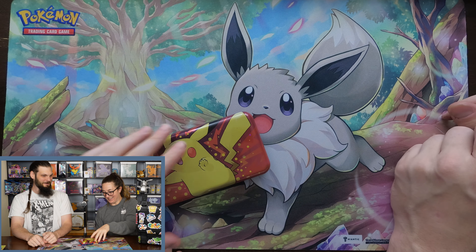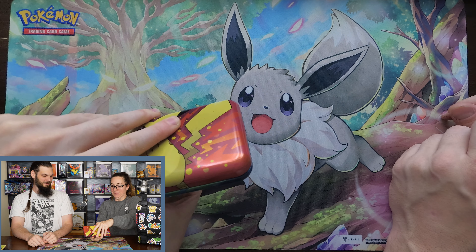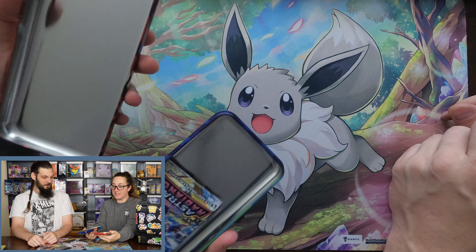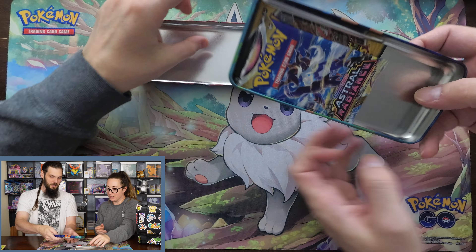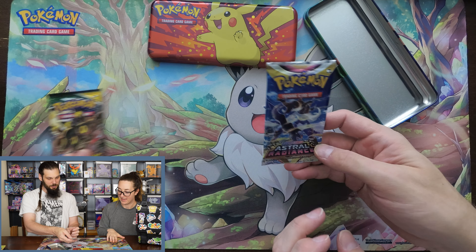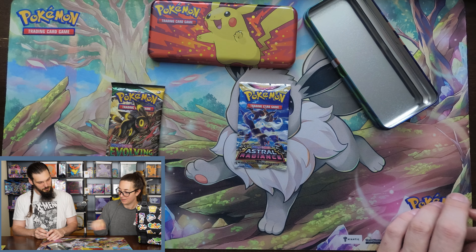I'll let you open up that part. Let's see if I can do this without breaking a nail. Oh my gosh, don't break a nail on camera. It doesn't — I thought it would hinge. What's inside? We got probably an Evo Skies Reaper. Yep. And Astro — that's a cool Astral Radiance pack.